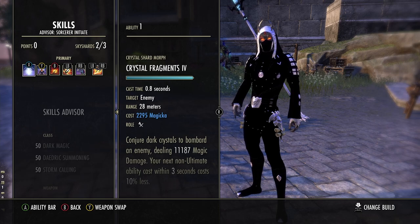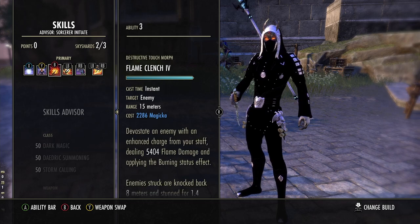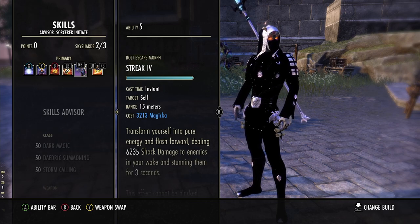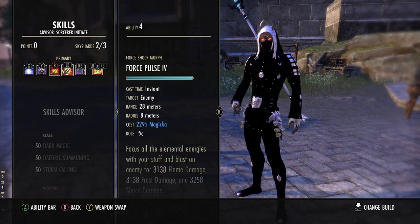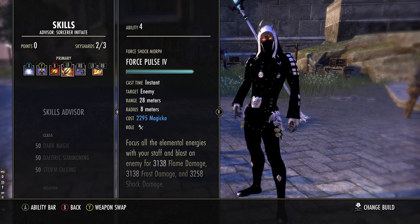Our tooltips on our proc sets are incredible even without Malacanth. It was hard to squeeze everything into this bar setup, but after many hours of playtesting this is what I came up with. You need Crystal Frags, definitely Haunting Curse, and you need Flame Clench. Please use Flame Clench because you need a soft CC for your neutral game. If you're on controller as I am, it's very hard for your neutral game combos to streak and 180 frag. We use Elemental Force as our spammable — Flame Clench just doesn't do the damage, probably about 40% less.